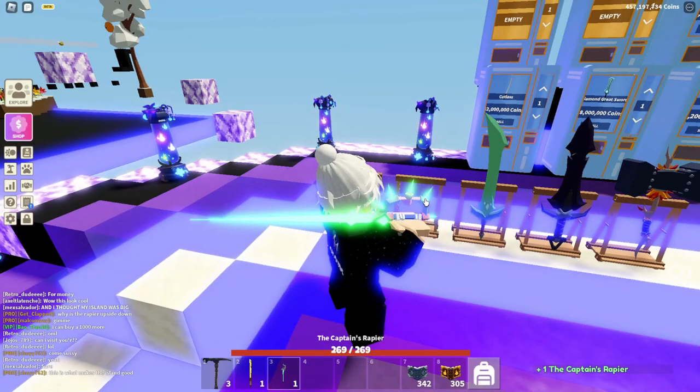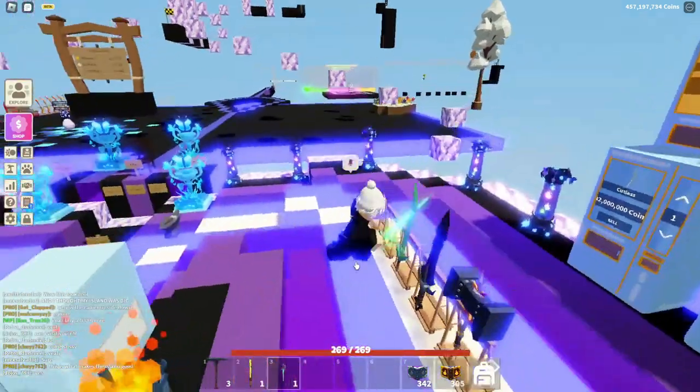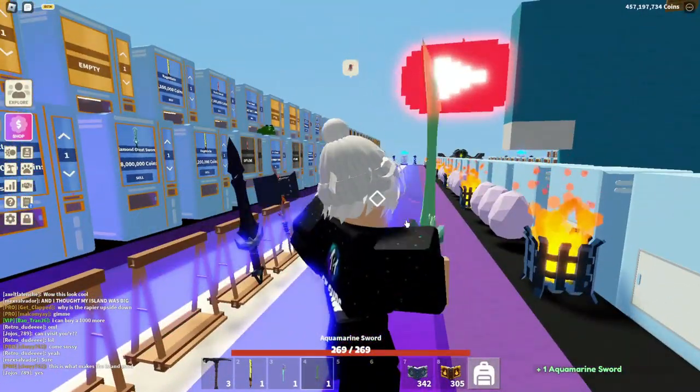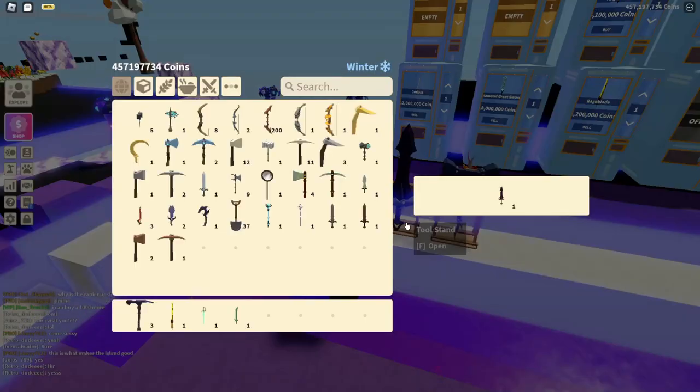They kind of raided the bottom of the captain's rapier — I'm pretty sure that's what they did, but that's pretty much it, not much changed to that. Then this is the Aquaramean sword. It looks more modern and I don't know, but it just looks a lot cooler.